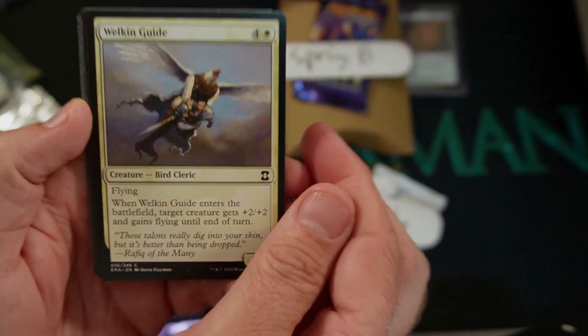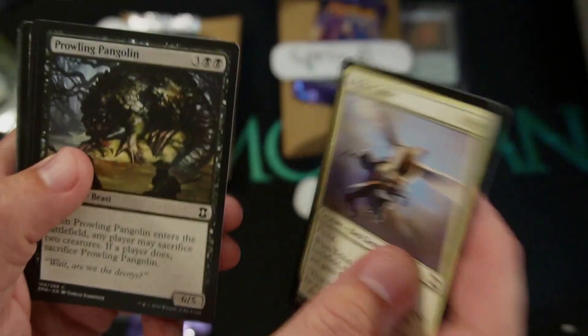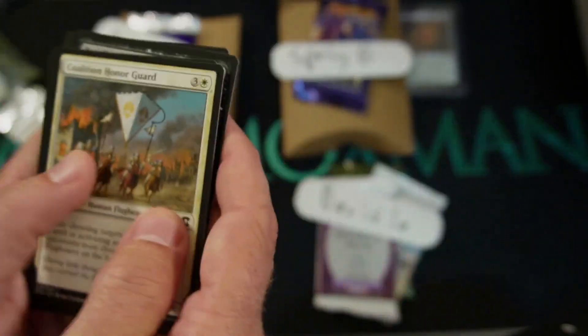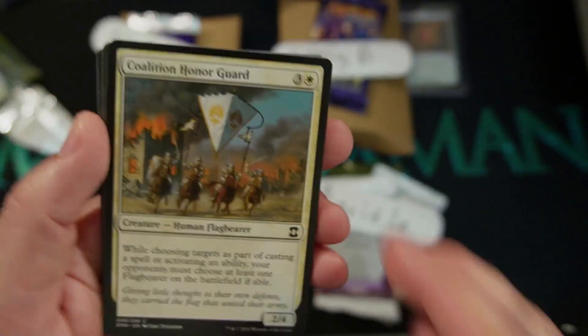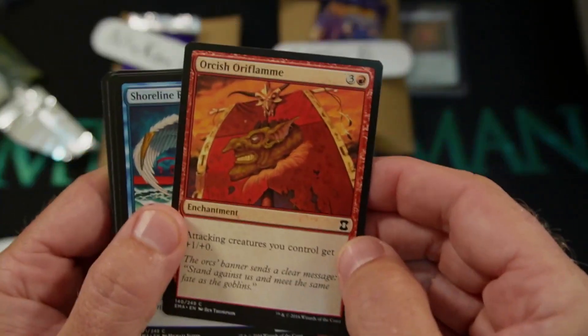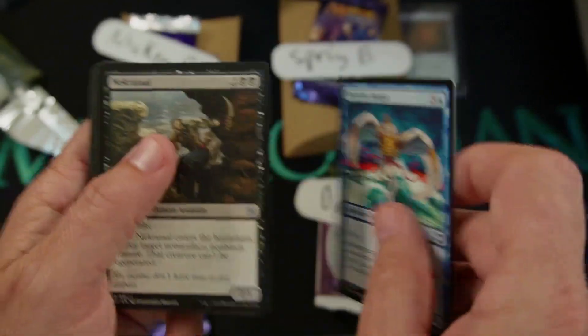We're getting some old school stuff today. The Welkin Guide, sure. We kind of get most of the gist of these. We know where we're going when we get to the commons. We are dying to get to the uncommons, because they actually have some pretty good uncommons. Oh my god, Orcish Orc Flame. I still remember that from back in the day with my goblin deck. That's right, I paid four for it.